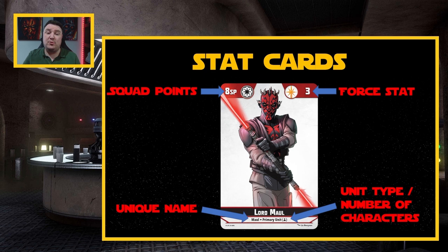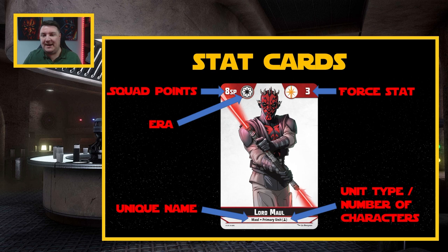We then have the force stat. You can see Lord Maul is going to bring three force power with him. This is going to be a pool of resources used not only by your primary characters but also your secondary and support characters. These are needed to do those actions we'll see on the other side of his card. And then lastly we've got the era that this unit is part of — as all the cards in the core box are, this is part of the Clone Wars era.